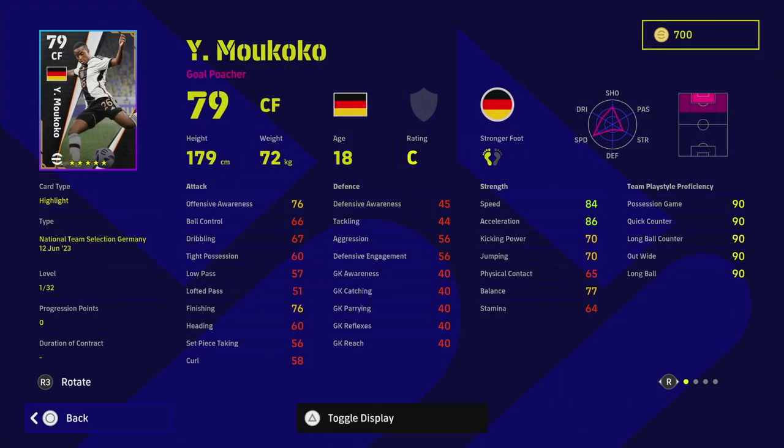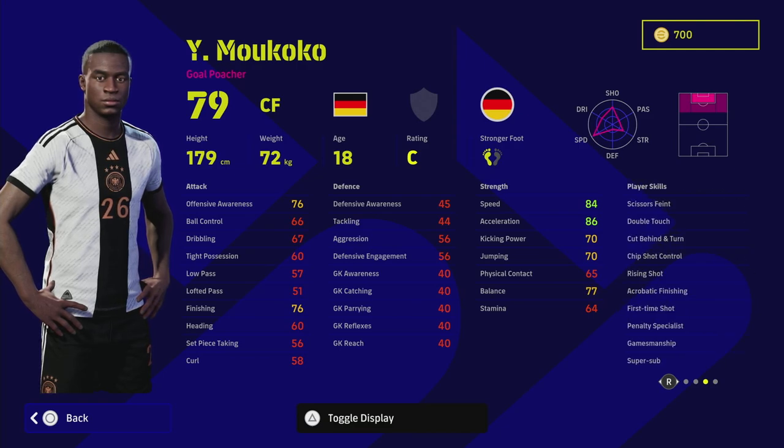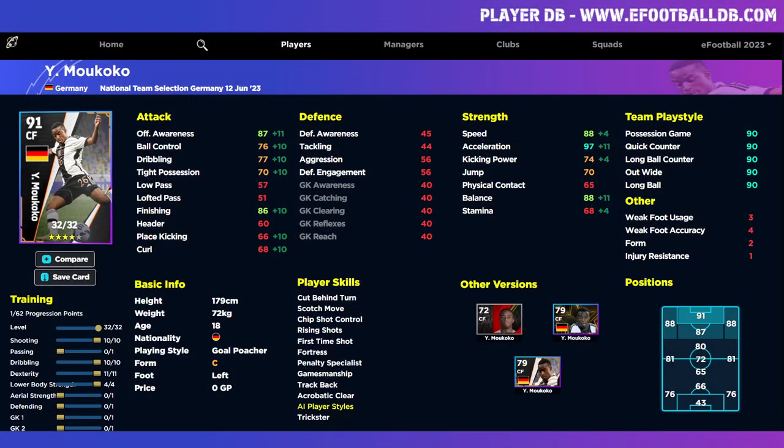The first player is Mukoko. He's already had a better version released — I think it was the Golden Boys one — which had slightly better stats in pretty much everything. So this card is a little disappointing. It does have super sub and standard form, with chip shot control, rising shot, and double touch, but no one touch pass. This guy is all about pace. Max out his acceleration to 97, which will go to 99, and bring him on as a super sub with maybe 20 minutes to go if you're chasing a game.